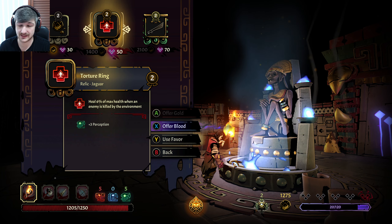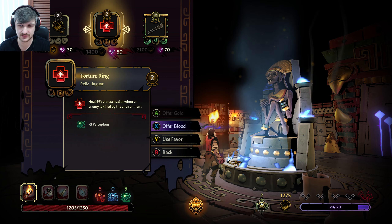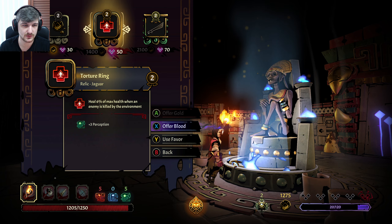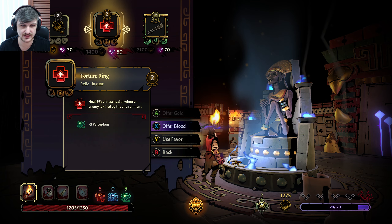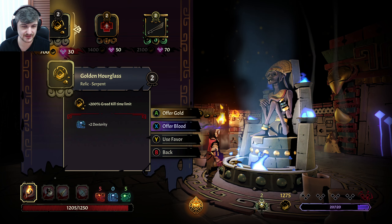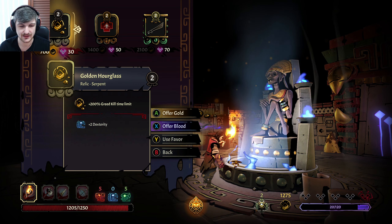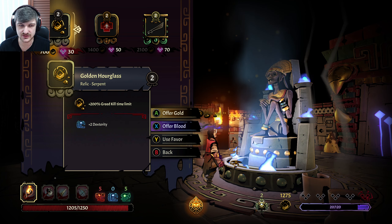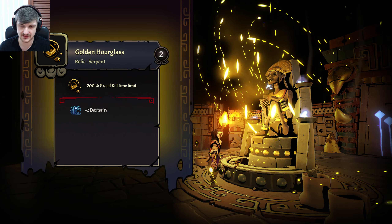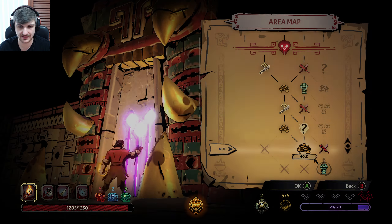Six percent of max health when an enemy is killed by the environment — six percent is massive for something we can get done a good few times. We don't have the money for either of these. I don't really want to get corruption early on. Two hundred percent greed kill limit is going to help us make more money for the future, so we'll take this one anyway because it's going to help us get more gold and we can scale faster.